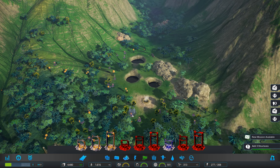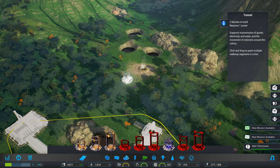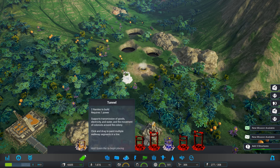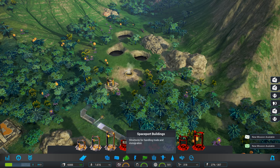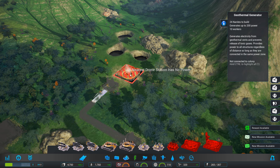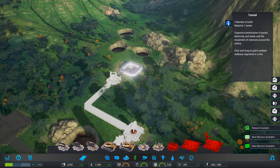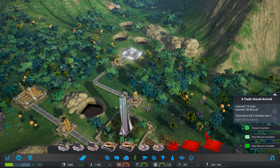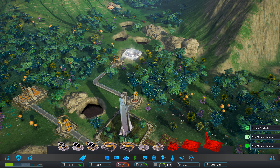It looks like to get that, we will need to build just another small little hub, like here. Then we'll get some tunnels and run it — well, that looks ugly. There we go. Now we can place down our geothermal generator. Good. We'll hook that in.